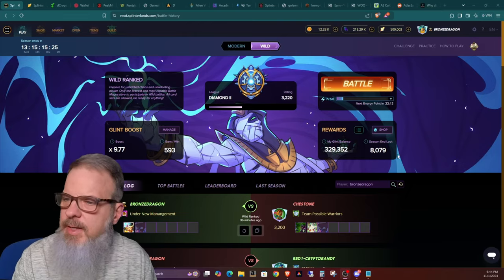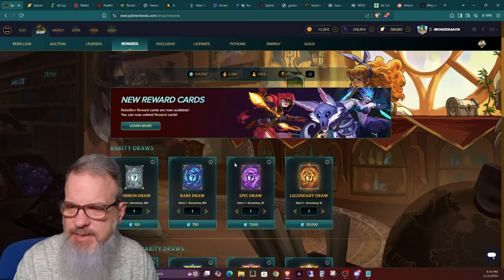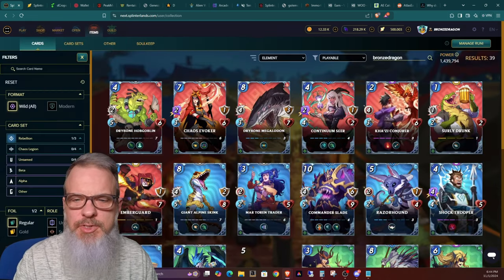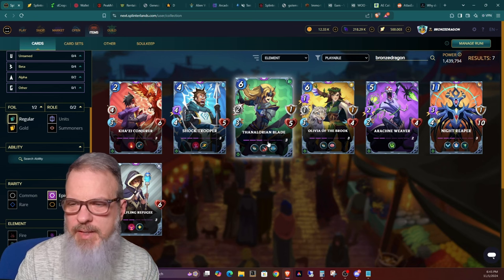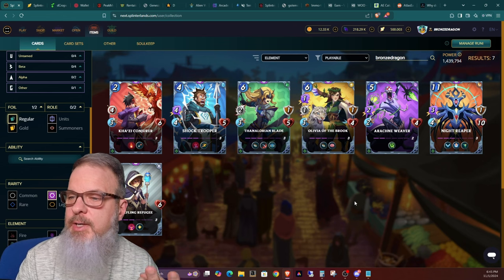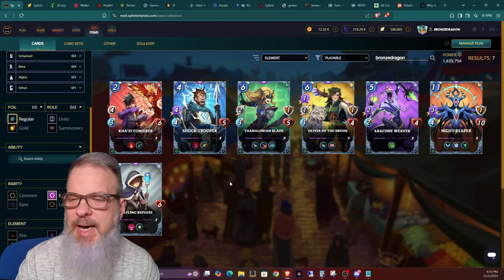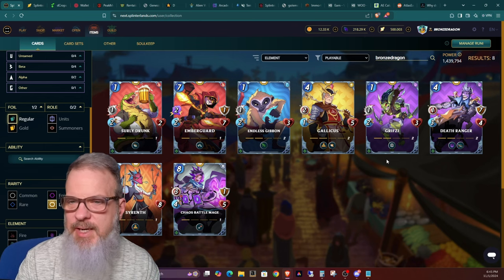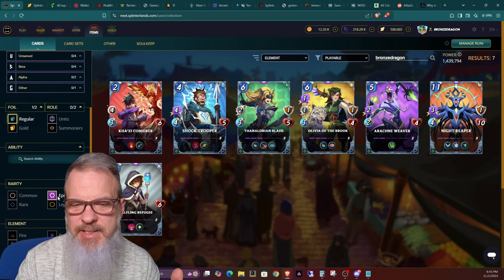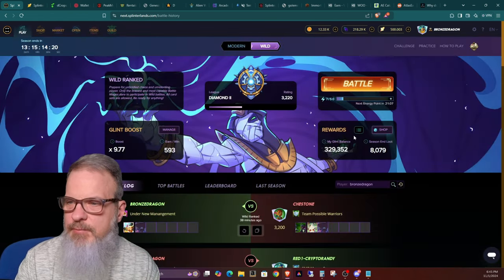Going back to the shop, you can see I have a total of 329,000-plus Glint available for spending. I've been concentrating on the epic draws. Sorting items by epic, I fully feel that between Thanalorian Blade, Olivia the Brook, Arachne Weaver, and Halfling Refugee — who is just a powerhouse for one mana — the epics bring a lot of strength and value for day-to-day play. That's what we're going to do today.